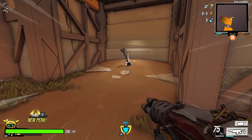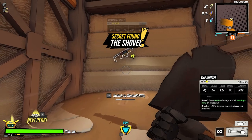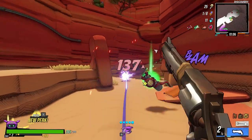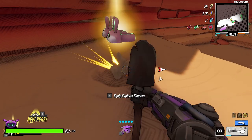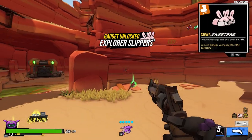The door will open and across the room you'll see a shovel. Walk up to it and interact with it to pick it up. A shovel will now appear for you at the start of each run, and you'll need it to interact with the graves located throughout the zones in RoboQuest.